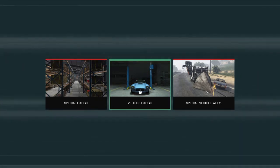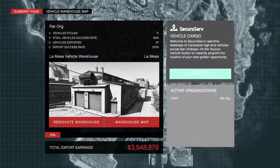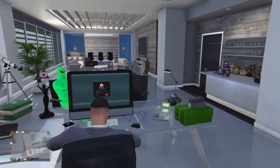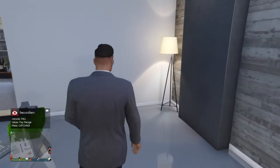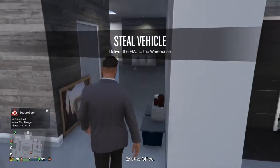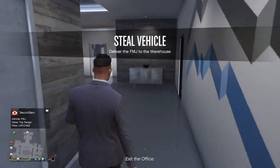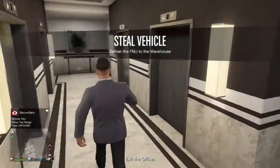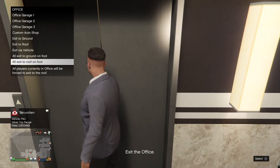You're going to want to click on the middle one, which is vehicle cargo. You can see here my warehouse is 48% full, so my odds of getting a high-end car are very, very high right now. We sourced a vehicle and we got a high-end — it's a top range car, the FMJ, as you can see in the bottom left. That's a top range vehicle worth $100,000.